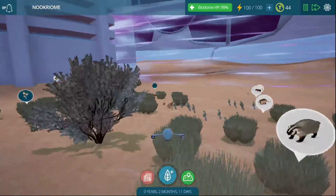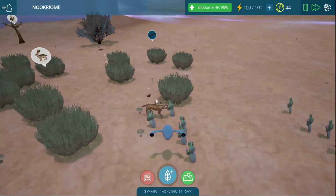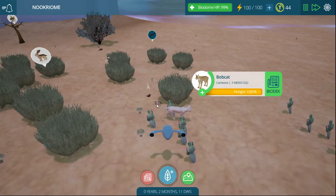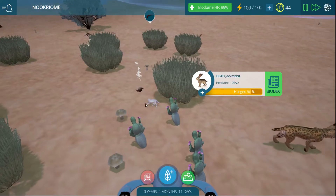Bobcat, get the bunny! Are you going to get the bunny? Oh, he did! He chewed on the bunny. Look, there's a dead bunny. There's a very angry bobcat. There's the dead jackrabbit and there's his sleeping friend right next to him.